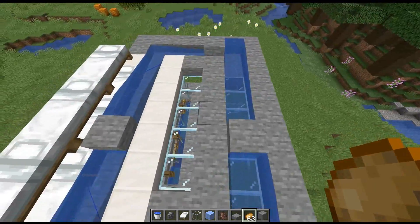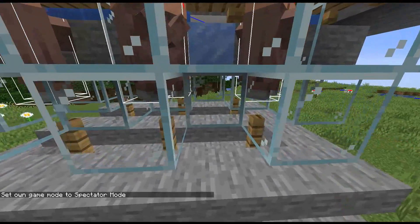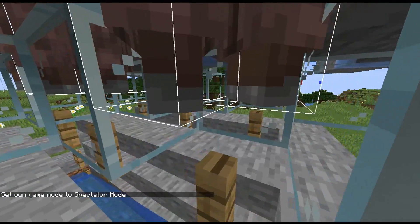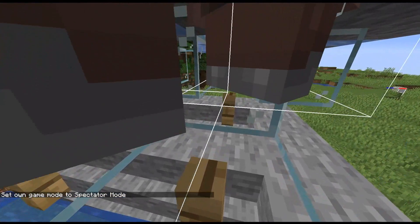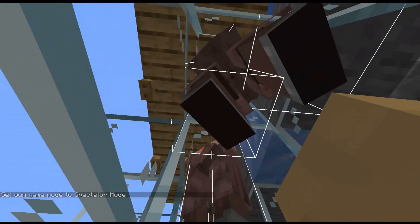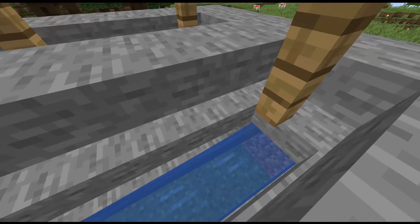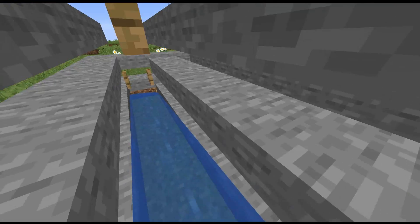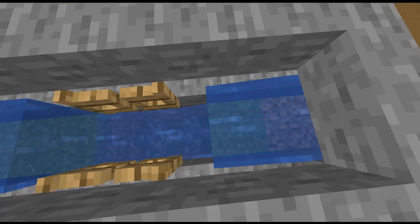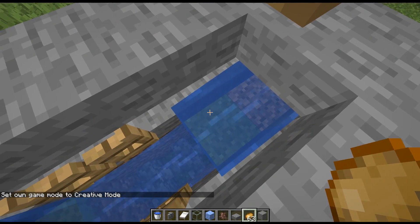Now when the villagers do breed, we have the same kind of setup as my previous farm where they are standing on posts, so that the adult villagers will not be able to fall through. The baby villagers are small enough that they can fall between the area of this post and the wall over here. Here comes the baby villager. And then I use the same kind of stream as my previous design where we wash them along.